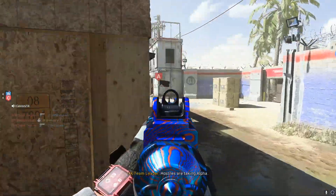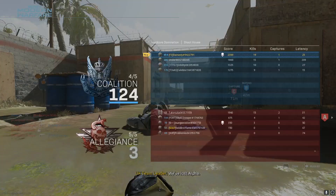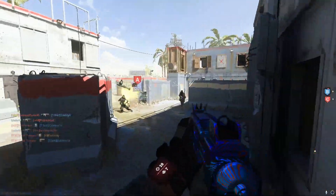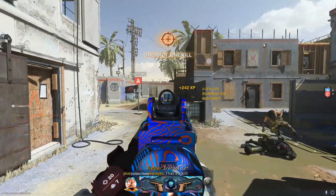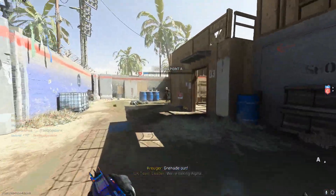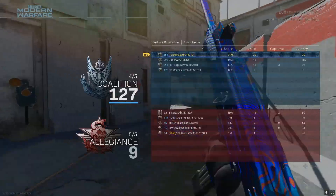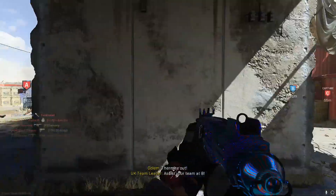You also get an M4 weapon blueprint that has four attachments on it, and you can put a fifth attachment of your choice on it. That's going to be a little helpful to level the gun up because you may have a better attachment for the gun that you don't have when it's level one. The double XP is self-explanatory — it's always going to help with leveling up guns.